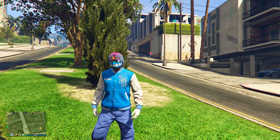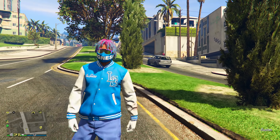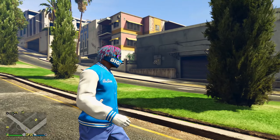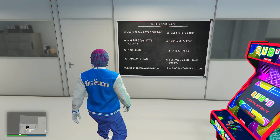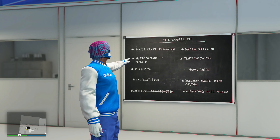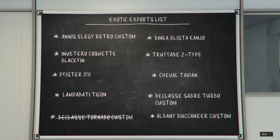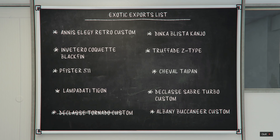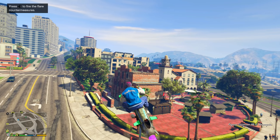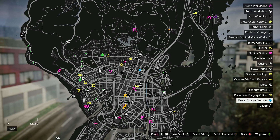Now getting into the next money method, we are going to be doing something else involved with the auto shop — and that is going to be the exotic exports. Every single time, randomly across the map, these little blue dots will appear. If you go inside your auto shop and come upstairs to the chalkboard, you'll see a whole list of exotic exports vehicles. The ones that are crossed out are the ones you already got, and the ones that are not crossed out are the ones you didn't get. All the cars that are not crossed out are randomly going to spawn throughout the map as blue dots — and you can see one actually spawned in right here in front of me.